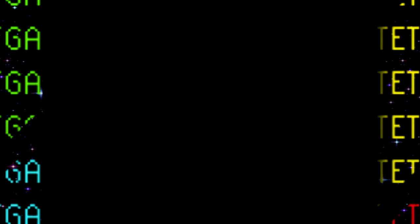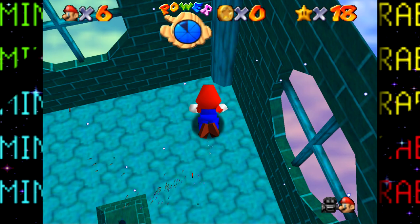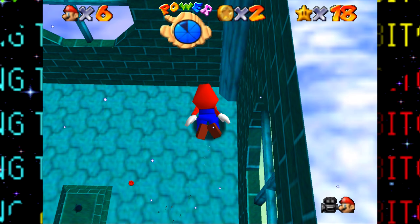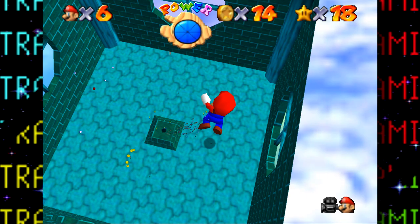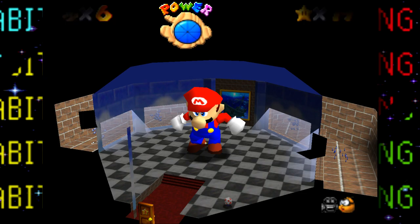Before diving into Jolly Roger Bay, let's first jump into the Secret Aquarium. Regardless of Mario's size, his swimming speed is constant — so at this giant size it looks like Mario is incredibly slow even though he swims just as fast as always. Additionally, Mario's hitbox underwater seems to be the same size as regular Mario's, making getting the coins deceptively difficult. We got the star, but I am in no way excited for any of the water sections of this challenge.